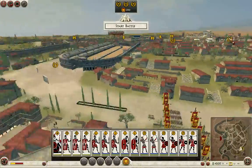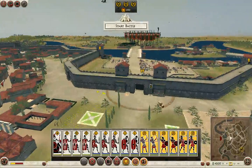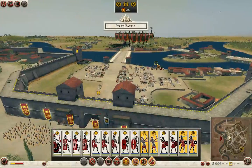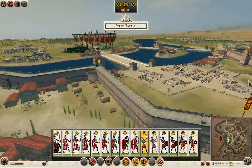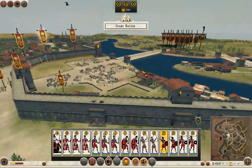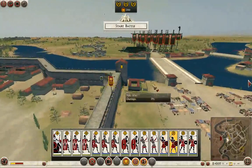Hello everyone and welcome. Today I want to show you a way to win a siege defend battle very easily. The only thing is that you have to have walls, and it is best if the enemy doesn't have any artillery. If they harass you, you will have to try to get rid of them as fast as possible — fire arrows and stuff like that work best.